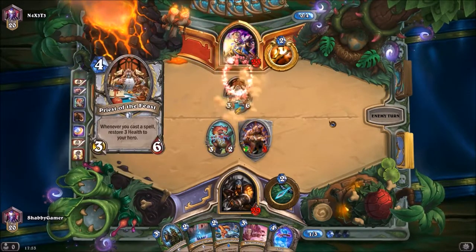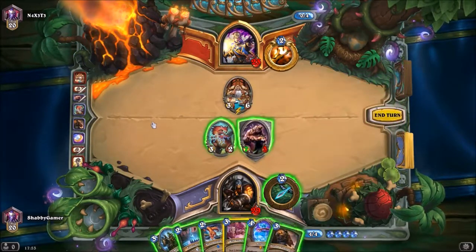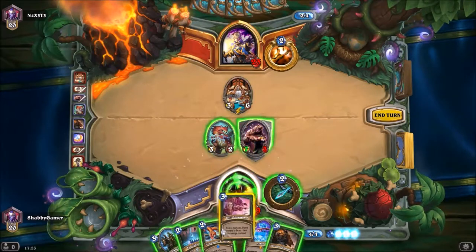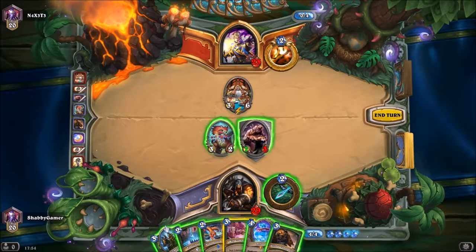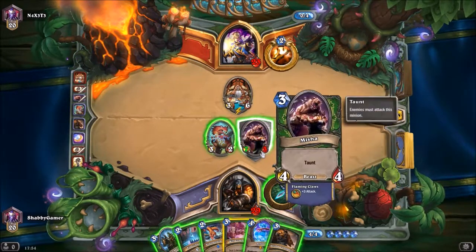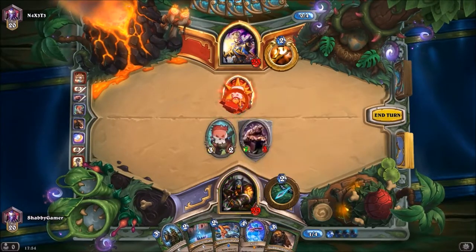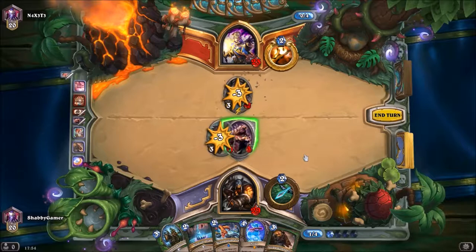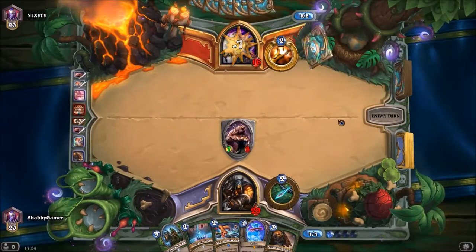That is a real strong start — I'm enjoying this hunter deck. I've not played a hunter deck in a very long time. Whenever you cast a spell, restore three health to your hero. Do we want to Kill Command that? There are different things I could do — this could end up becoming a problem. But to kill it I'm going to have to lose my taunt. Let's do Kill Command and get rid of that, then hit him in the face for another seven.